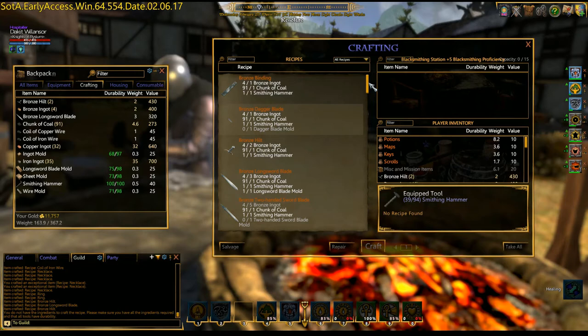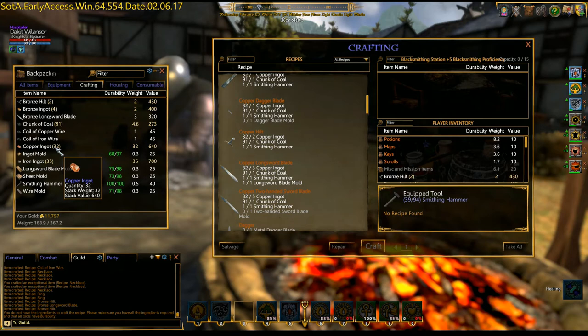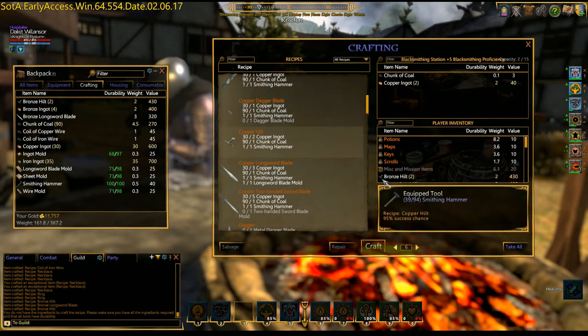Iron and copper is 32. Copper hilt is 2, and a longsword is 5 each. I have 30, so that means I could make 5 or 6. These are just the components, and we can both make.